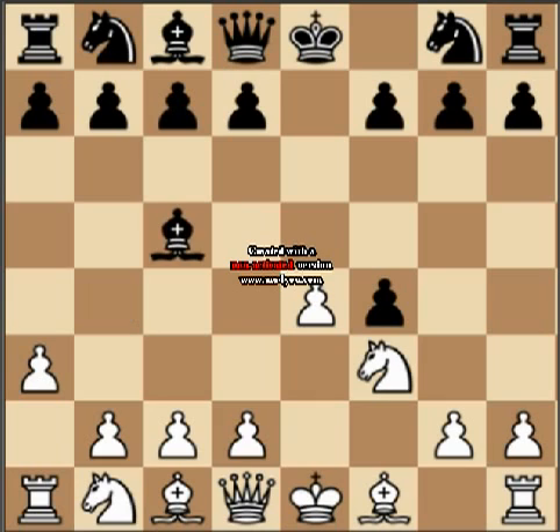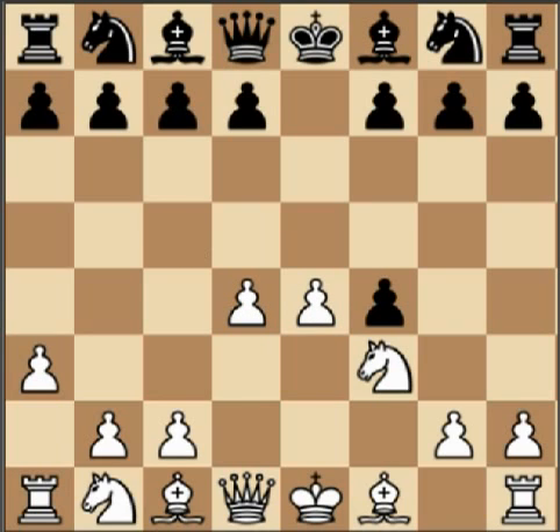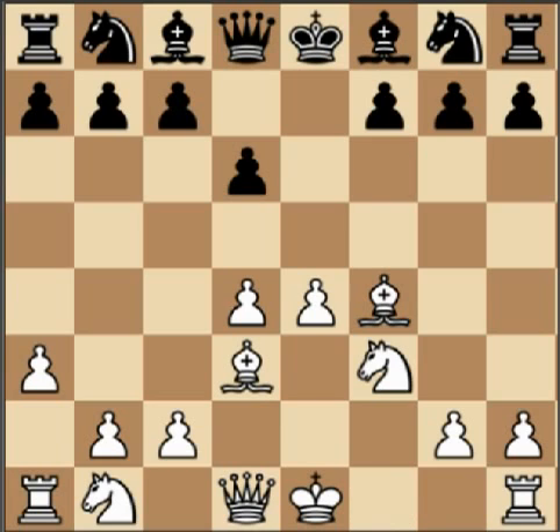So Bb3 and he plays Bc5, bearing down on this diagonal. This bishop would be good if d4 couldn't have been played, which is a strong centre, and he just decides to retreat the bishop. Maybe Bb7 would have been better. And now Bxf4, so the opening hasn't gone very well for him. I've got five pieces out of starting positions to his zero, and all he's lost is his king's pawn. I've got very strong attacking chances. He plays d6 - it's not a bad move given his bad start. Bd3 and Nf6.